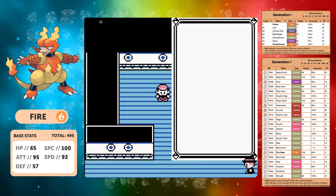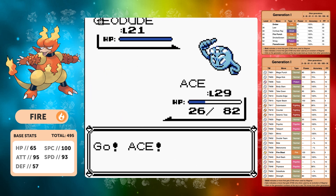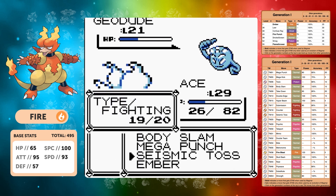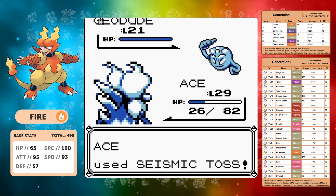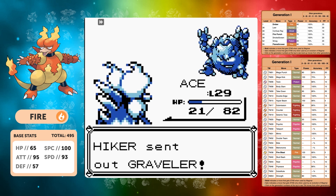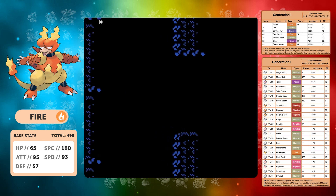I find it weird that Magmar can't learn Thunderbolt — but that might just be in later generations. In Rock Tunnel we have a bit of a problem with the exploding Hiker. Seismic Toss is definitely the best move to use here because we know exactly how much damage it's going to do. We entered the battle with low HP and pretty much one Self-Destruct is going to take us out. He goes for Defense Curl and two Seismic Tosses are enough to take out the Graveler — first time victory.